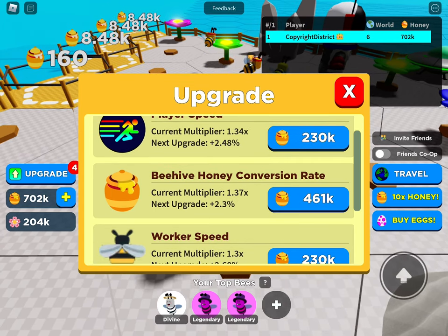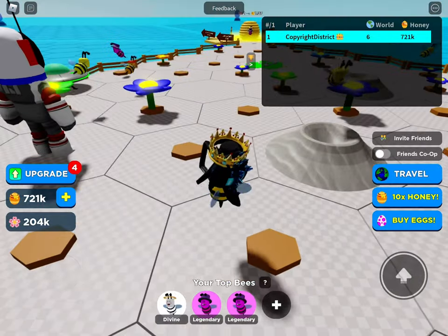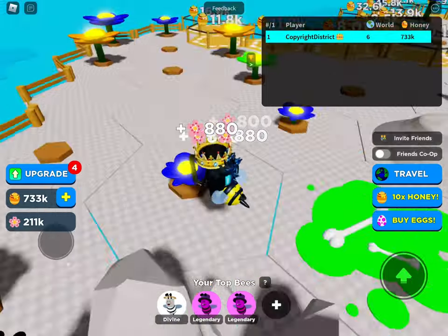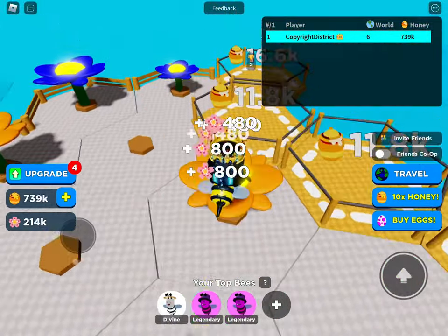Beehive honey conversion rate is so good guys. It's probably one of the best upgrades besides like player speed or mostly work speed, because that's really good.